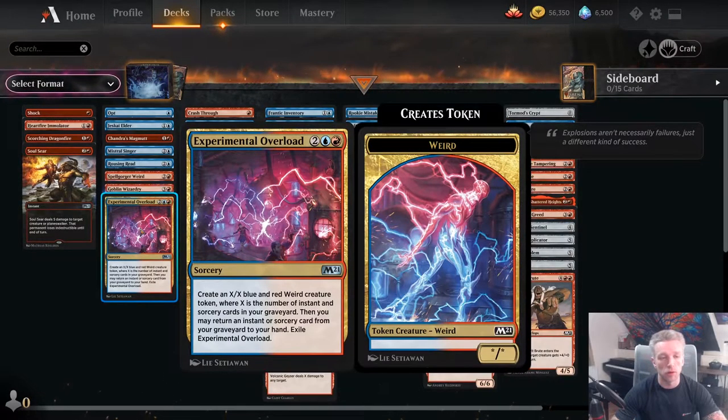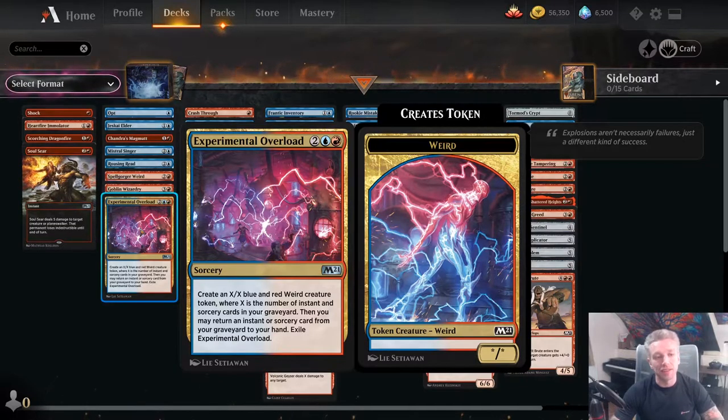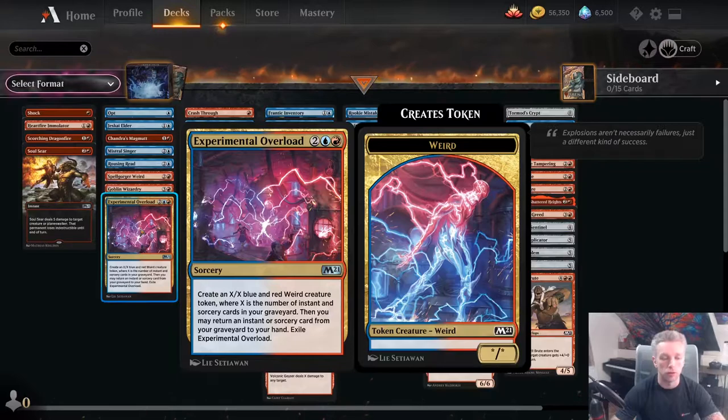Experimental Overload is the signpost uncommon for this colour pair. It's a good card, but a little slow — you really need a critical mass of instants and sorceries for it to be good. It's often going to return a removal spell, which is very good. However, casting it on turn 4 isn't going to net you a particularly big creature. It's very much a late game card — you're not massively happy to see this in your opening hand.